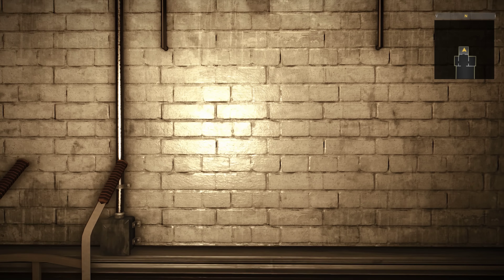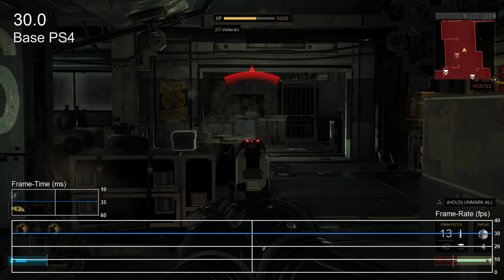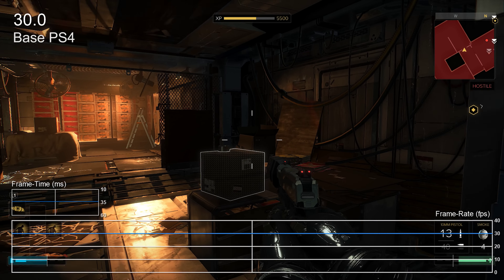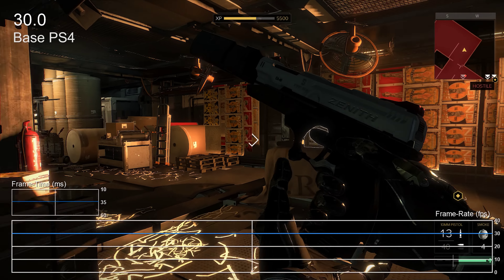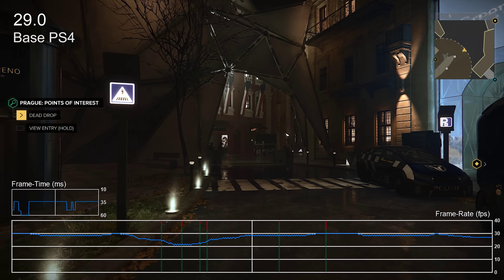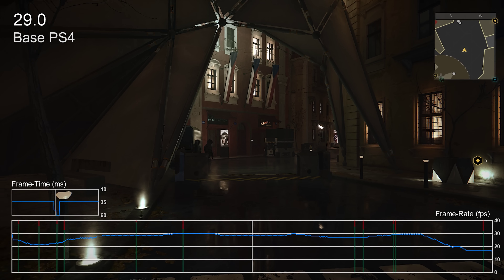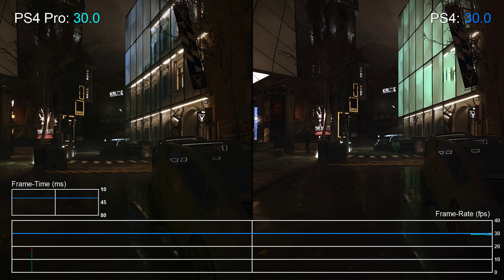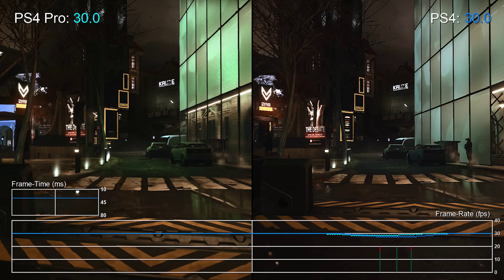But clearly the point of interest here is the performance. On the base PS4, performance is pretty solid during the missions, with the 30fps target maintained most of the time. But once you head out into the various hubs around Prague, particularly later in the game, performance really starts to drop like a stone. Now on the PS4 Pro, we're seeing a couple of different things here. First I wanted to check out the game's trouble spots — the hubs.